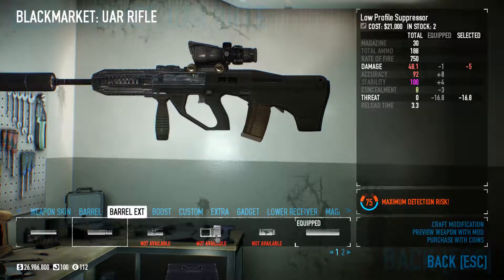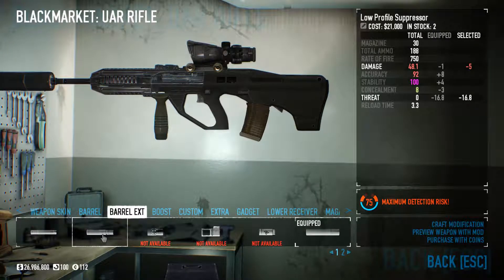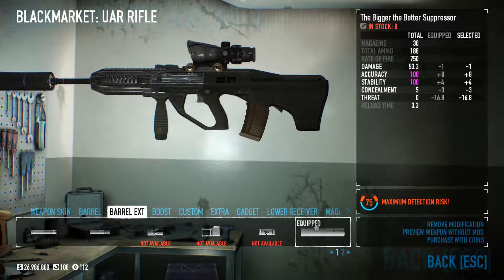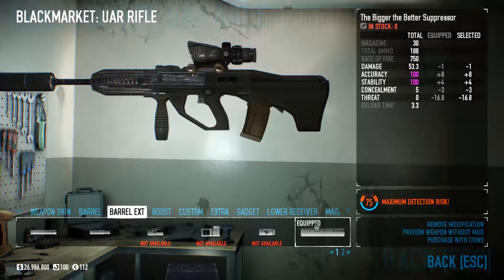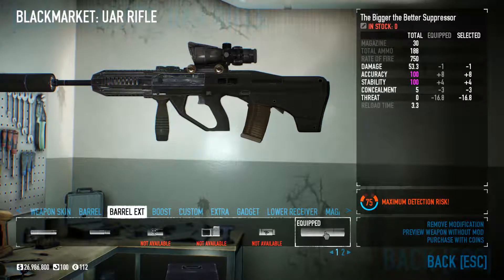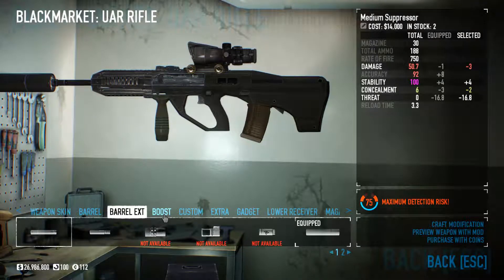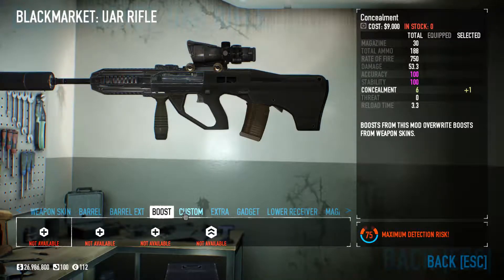Next is the barrel exit. You have a couple options here, but we want a silencer. The best I've seen is the Bigger the Better suppressor. If you don't have this, you can get it with coins and then buy with money. But if either of those aren't an option, the medium suppressor also does the job. If you have any boosts, go ahead and put them on.